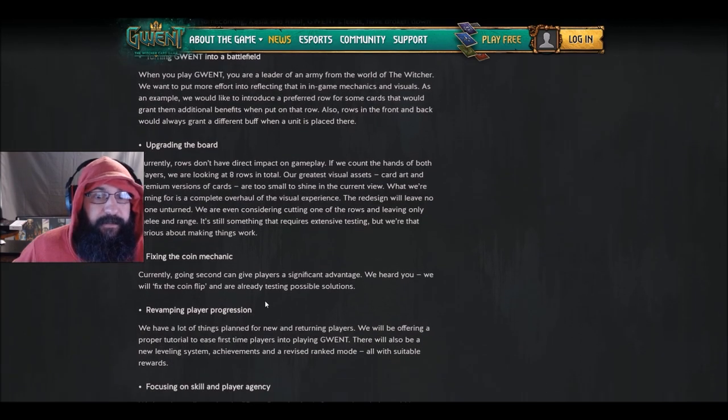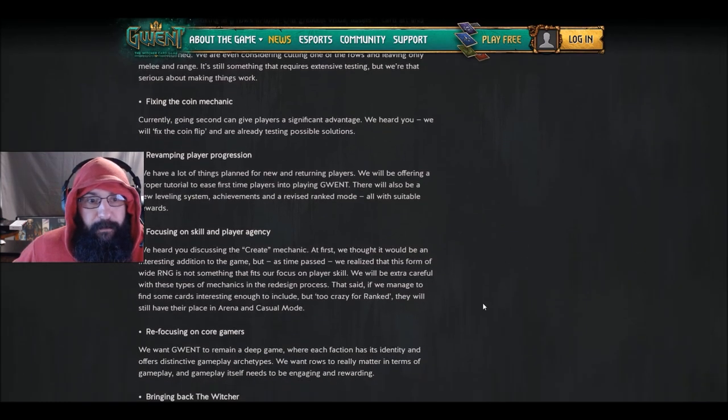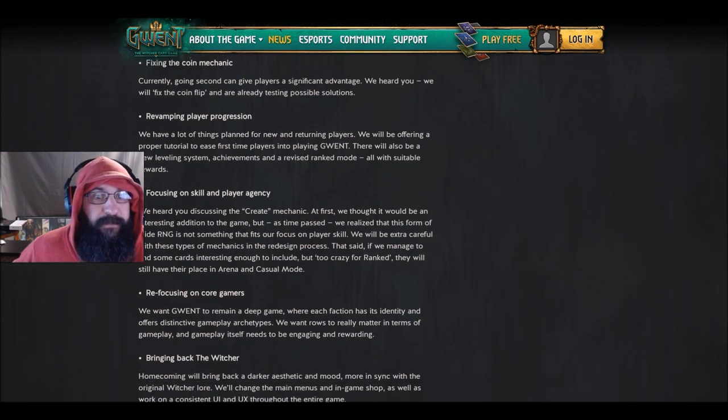They said they are gonna fix the coin flip, they're working on it. Revamping player progression — so they're gonna change how you level up and get achievements — and revise the ranked mode with suitable rewards focusing on skill and player agency. Basically they're saying that Create isn't something they want in ranked, but they will have it in arena and casual modes.